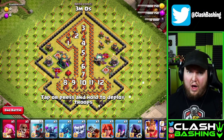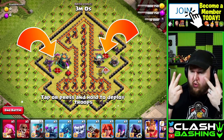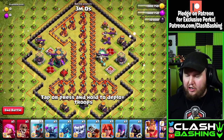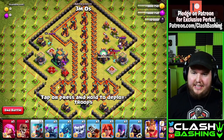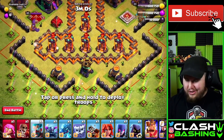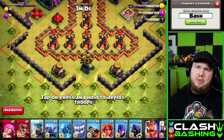Taking a look at this base, it's pretty interesting — there's like 12 inferno towers, some multi, some single, there's two kings, two queens. Judo's got four kings and queens — Judo's a hacker! He's got a clan castle with something in it, and then we get a town hall 14 level 5 which is going to be pretty nasty, but I found a way to beat this pretty consistently. Remember, you get unlimited tries so if you mess something up you can try again.